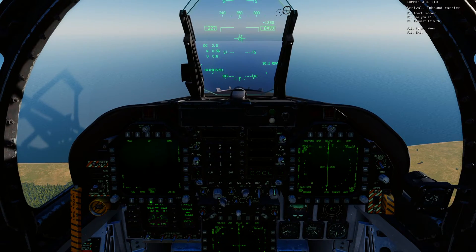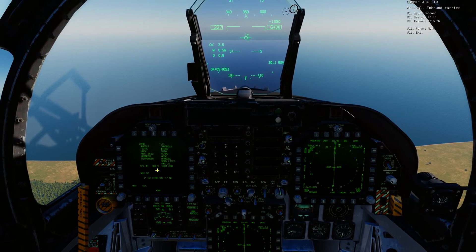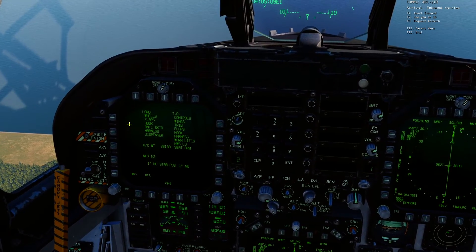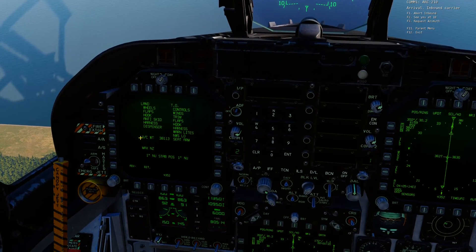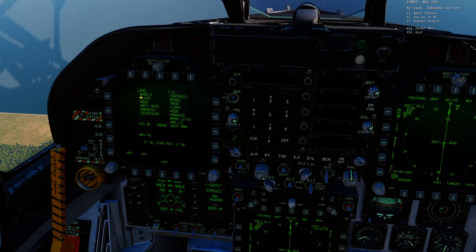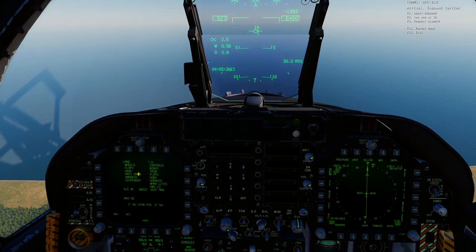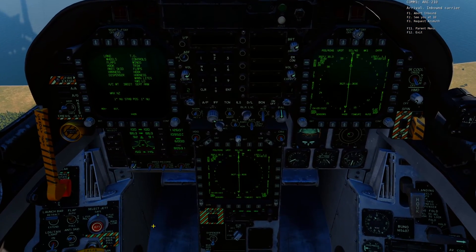Now we're going to go to the support page on the left MFD/DDI and bring up the checklist page — a handy thing to have. For landing we want to confirm: wheels down, flaps down, hook down, anti-skid off, harness good, chaff and flares off, and our aircraft weight. We don't need to worry about wheels and flaps just yet, but we can take care of the hook, anti-skid, and other cockpit items before we get close enough to the carrier — doing as much as possible early so we can just concentrate on flying a good pattern.